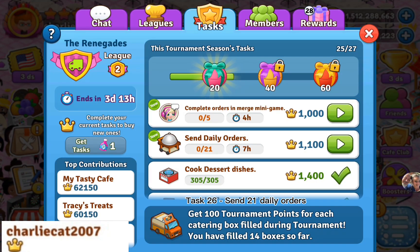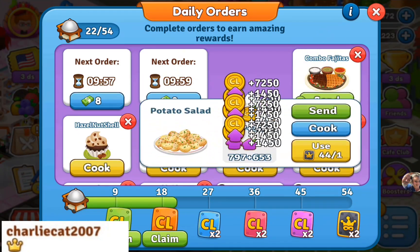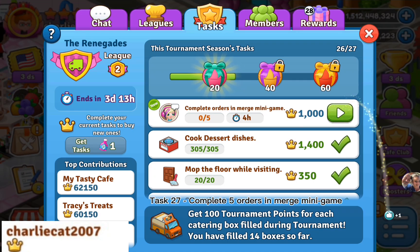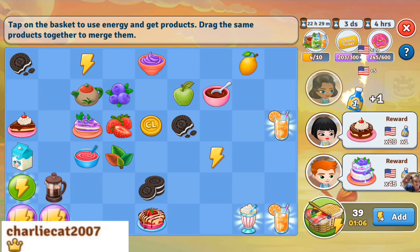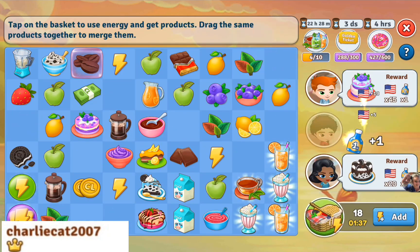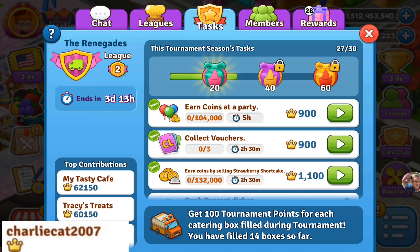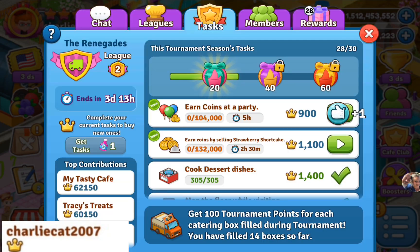Task 26: end 21 daily orders. Task 27: complete 5 orders in merge mini game. Task 28: collect 3 vouchers. Task 29: earn 104,000 coins at a party.